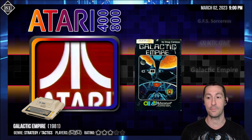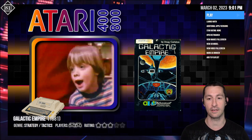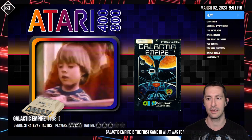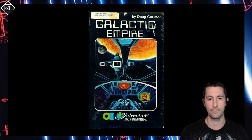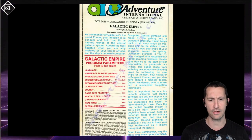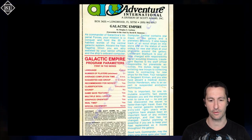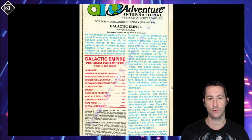The next game we're playing is Galactic Empire for the Atari home computer. This is a game we played before on the Apple II called the Galactic Saga - it was a trilogy from the Galactic Saga, and this was the first for them to port to the Atari home computer. Let's take a look at the box - presented by Adventure International by Doug Carlston. On the back, it looks like every other Adventure International box. They have program parameters, a hybrid language, average completion time of 8 hours, and age group 14 to adult.